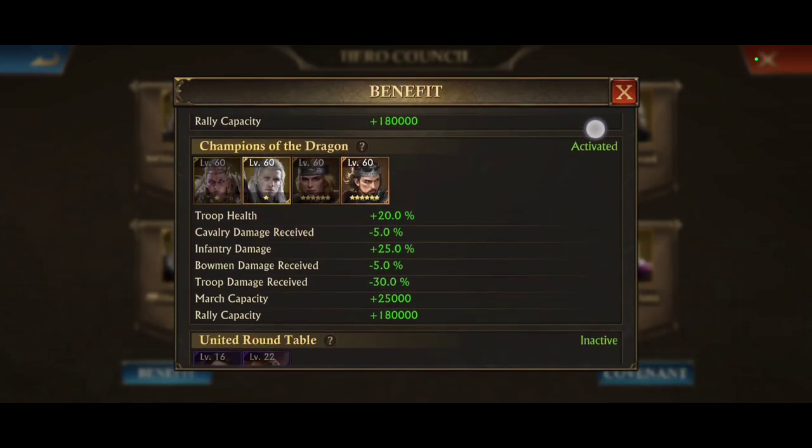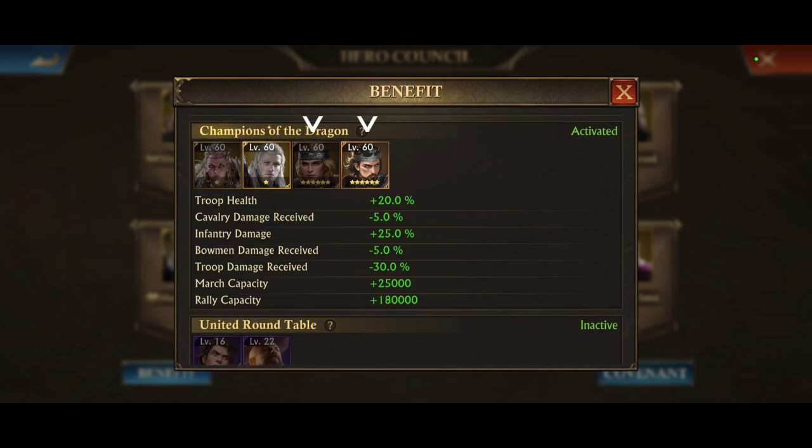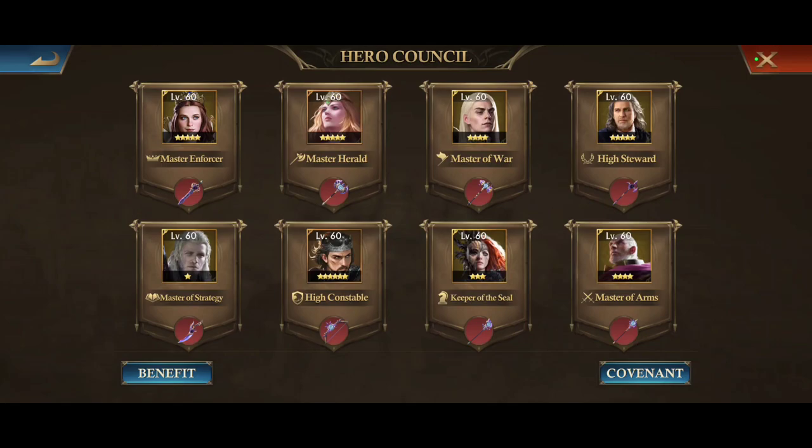Lastly, we have Champions of Dragon. The older heroes are Katagern and Matic, and the brand new heroes Yursa and Orlando replaced them on this covenant. Currently you can get one fragment of Yursa from the Netherfall shop, and you can get fragments of Orlando and Yursa from the current Alliance donation event. Let's take a look at the differences in the individual council spots for the different heroes.